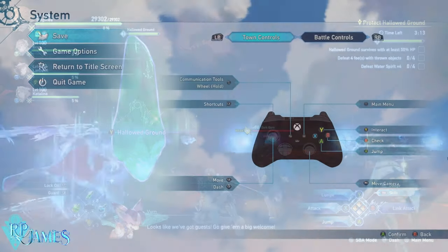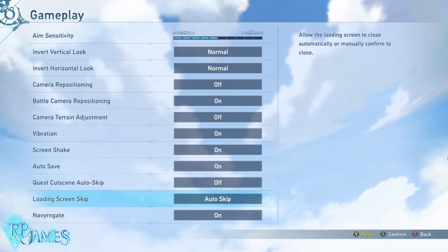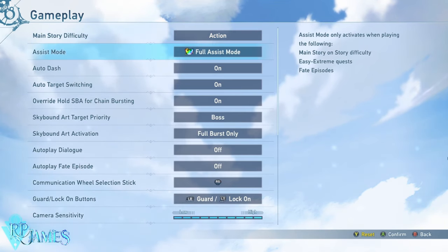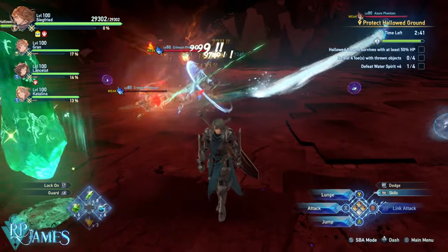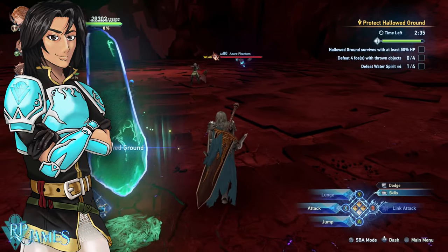First and foremost, if you go into gameplay mode, go to the loading screen and place it, and click the auto-skip option — this is going to immediately begin the next quest. Now this is a little bit extra and you do not need it, but I advise you to use the full assist mode on this quest. This is an extreme quest and it is going to allow us to use full assist mode.